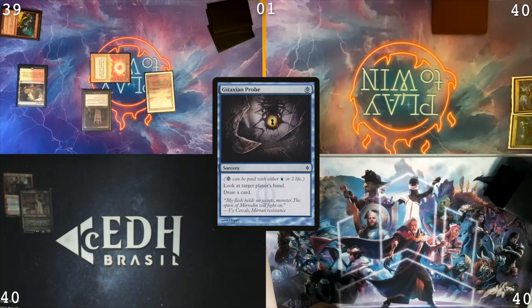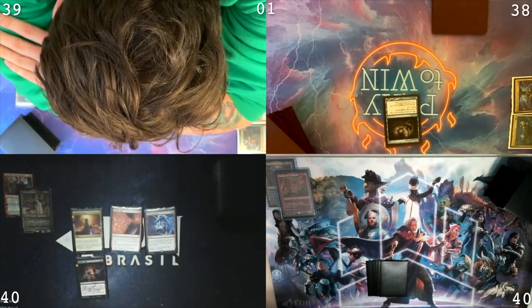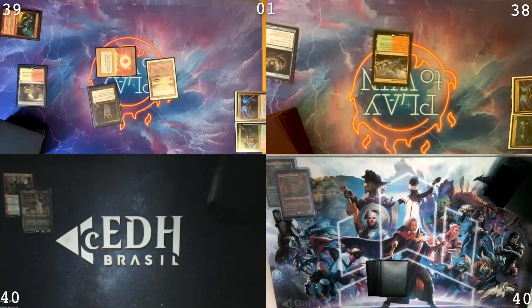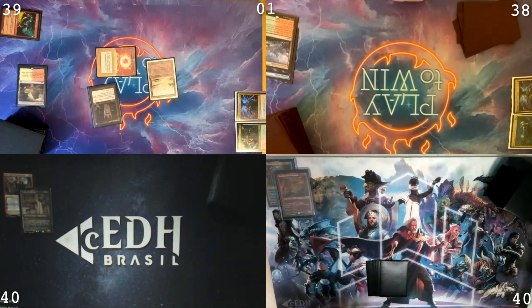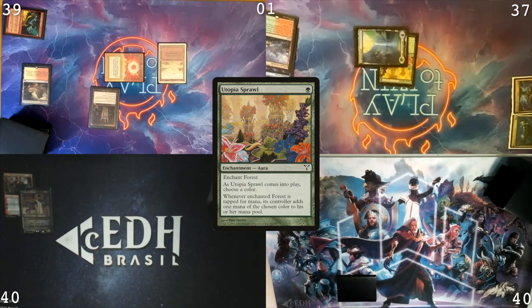Draw for turn. Gitaxian Probe for two life, targeting Maestro. Draw a card. Wooded Foothills. I will go down to 37. Tropical Island. Utopia Sprawl, naming Green. That'll be it.